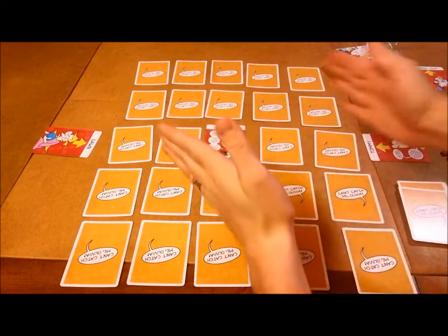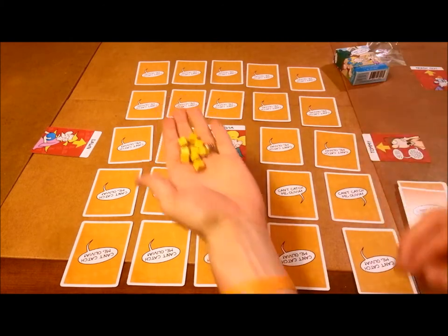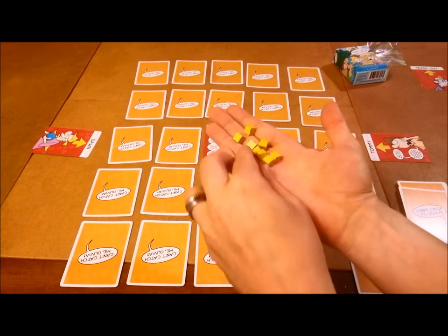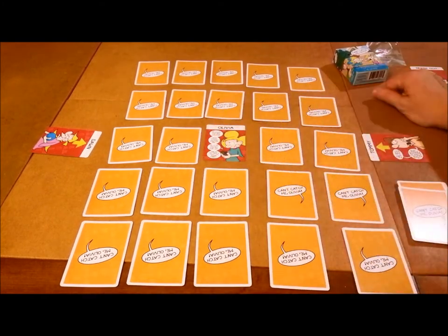So I've got the game board set up. What you're going to get inside the game is you're going to get cards and more cards, and then you're going to get these cubes. These cubes are only going to be used to help you keep score, so we can pretty much set them to the side. The first person to win three rounds — get to three cubes — will be the winner of the game.